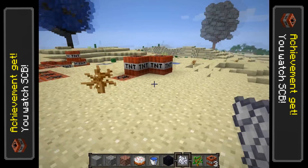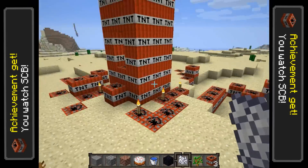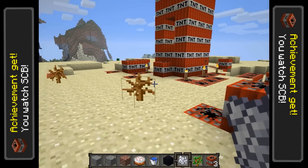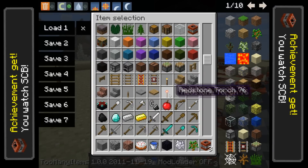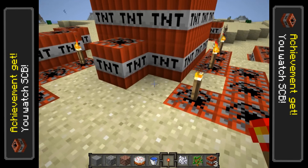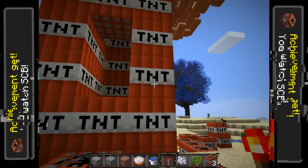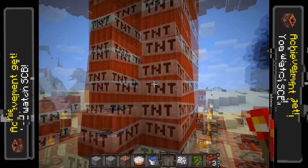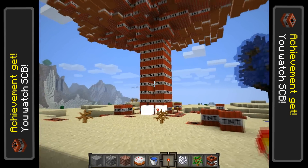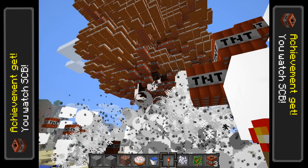Also, if you put down something like rails and they're not all supported by blocks underneath, they will all just rain from the sky and lag you out like hell. Another thing that will lag you out is blowing up a TNT tree, so let's do that right now - this will drop us down to one frame per second and possibly make Minecraft run out of memory because I have quite a few background programs running.